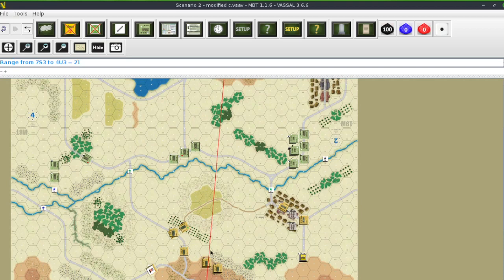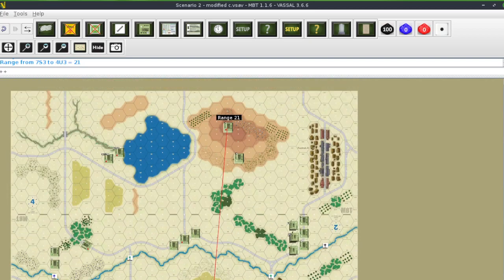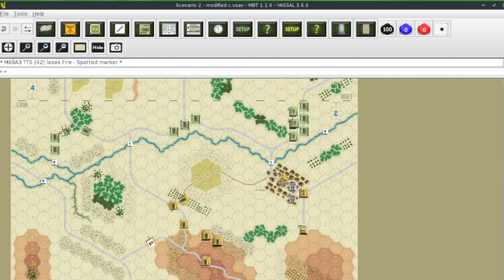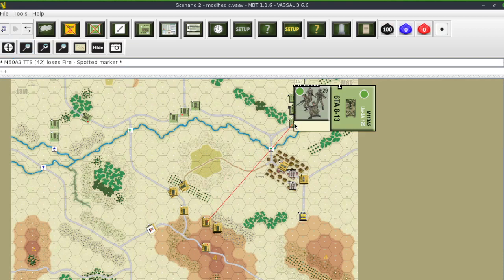All these units down here are blocked by the trees. Those units on top of the hill are no longer spotted because the unit that had spotted them moved, so flip the spot fire marker. These units over here are blocked, and I don't see any other hex that can see them — so I don't think they're spotted. Wait, no — they are spotted. This unit right here, is it spotted? That stack — not spotted. Those units right there are not spotted.